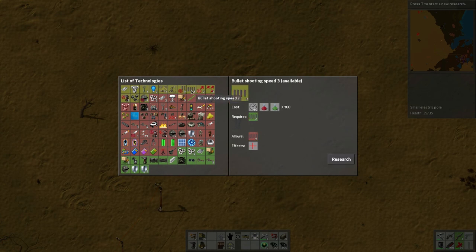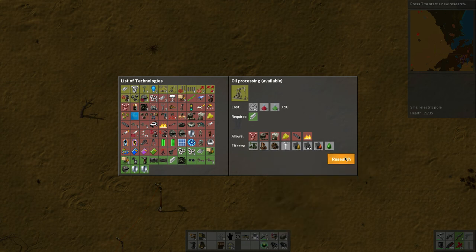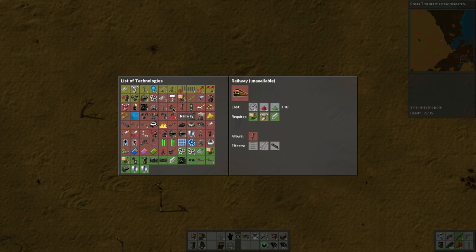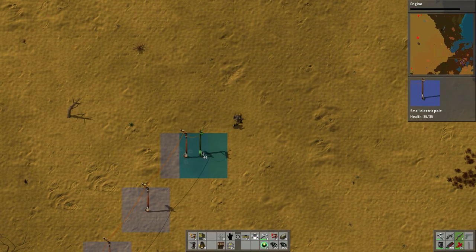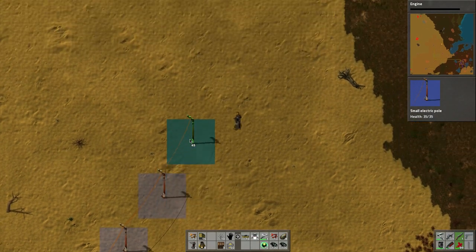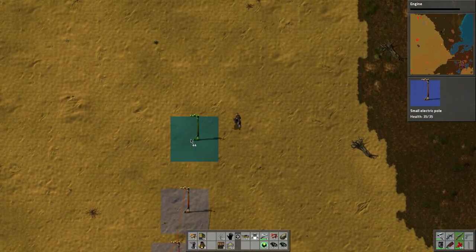What should we do - more bullet damage or how about shooting speed? Maybe we'll do oil processing and start that since we do have some oil deposits. There's also solid fuel in there which we can use. But railways - why can't I do railways? I also need to do engines. Let's do engines, let's get that out of the way, it shouldn't take too long.